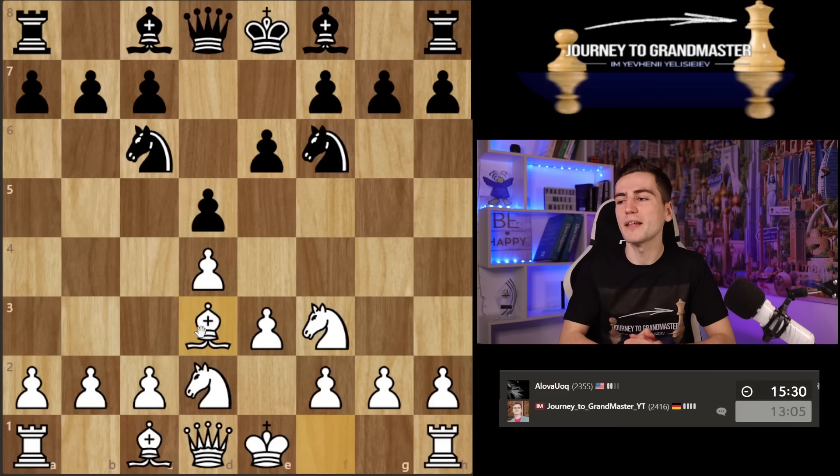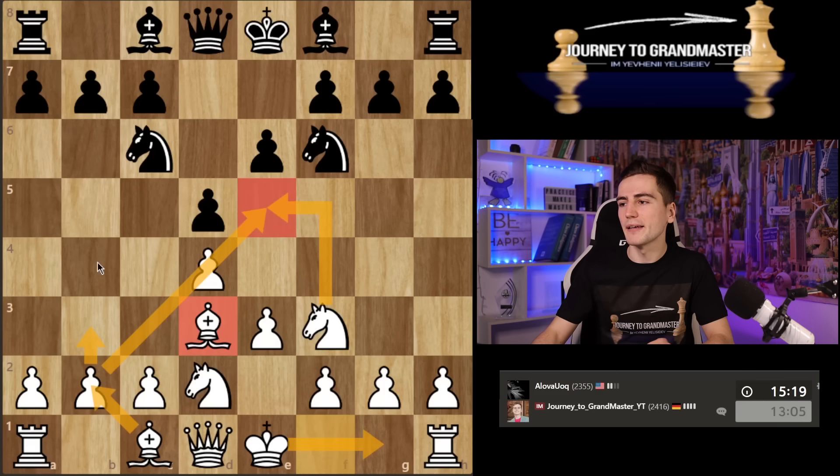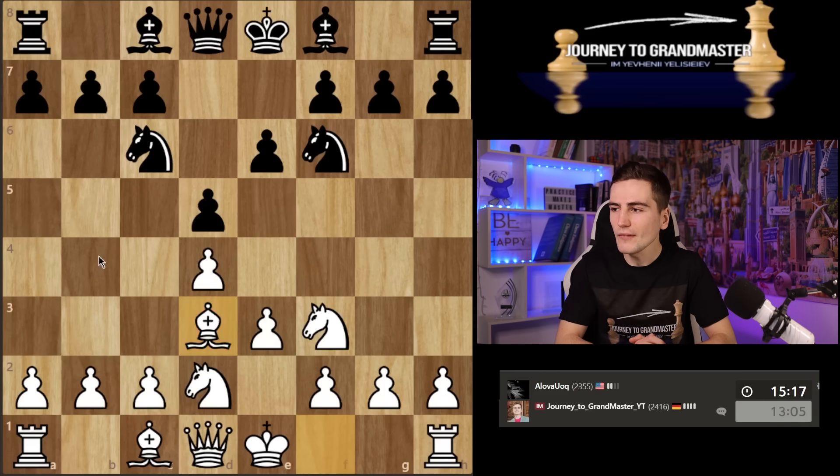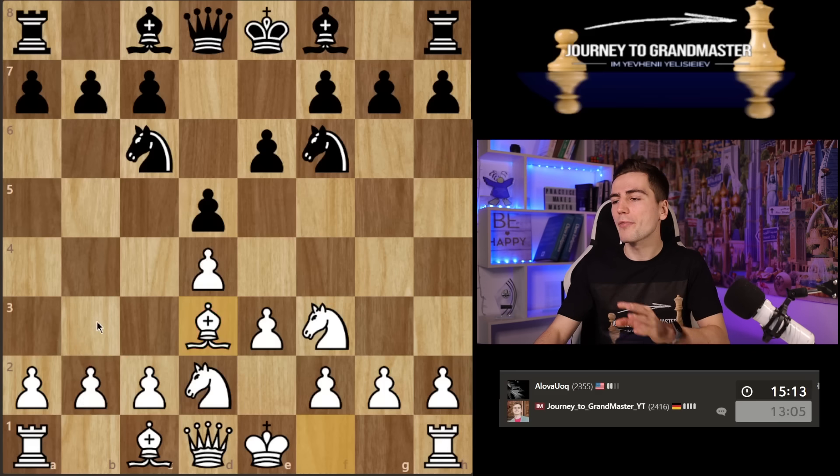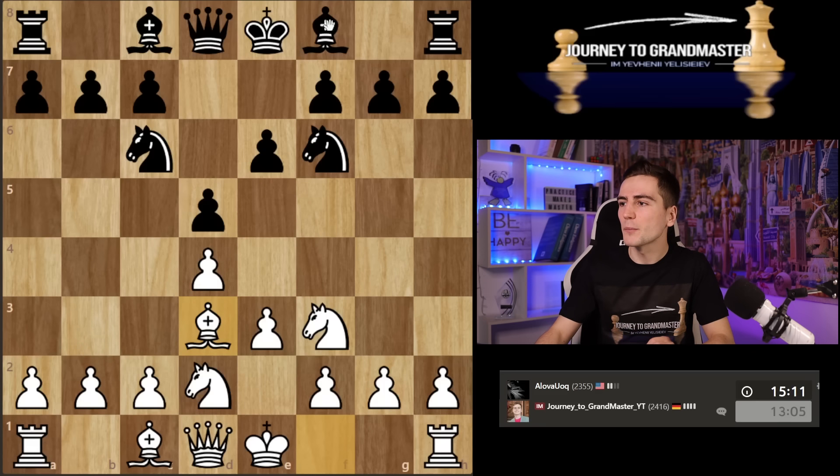So in this case I'm gonna play bishop to d3 and continue my Coily system setup: placing the bishop here, making castles, placing the second bishop, then jumping with my knight to e5. Maybe I should have started with b3 because one of the essential things in the Coily system is to stop black from playing d5, and that way I'm not really doing that.